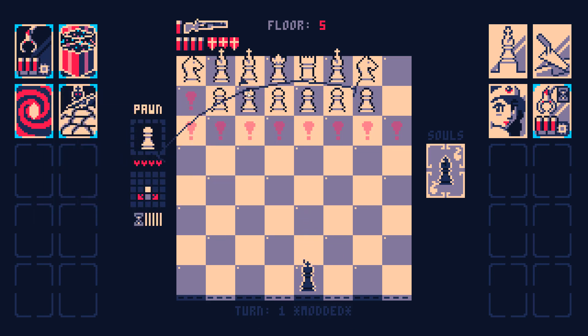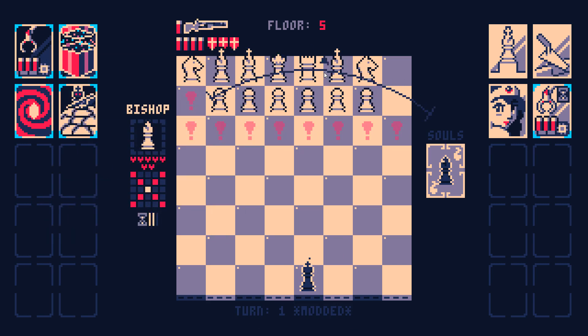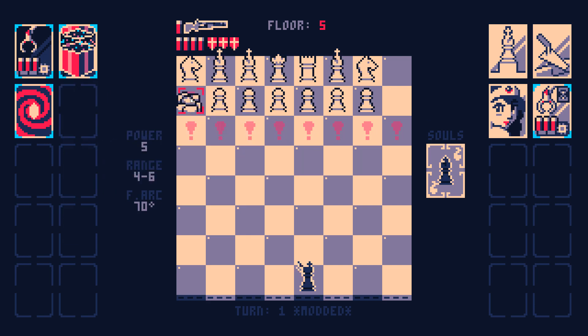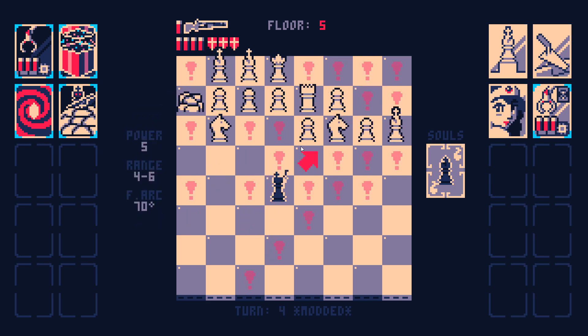So now I have one, two, three, four, five, six — if I had six lockers, I could just put the Bishops in jail. But I think putting these two Bishops in jail is good enough.